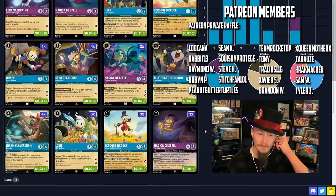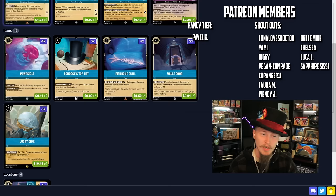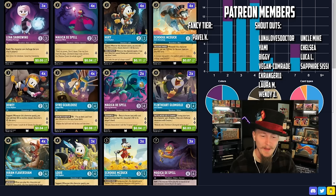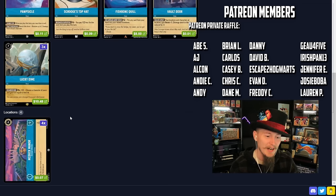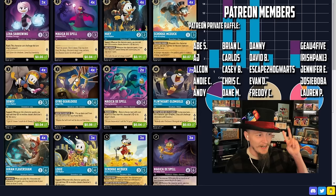I have made some changes of course. We are playing Flaversham — four copies. We're also playing Popsicle and Fishbone Quill. Those are the three non-DuckTales characters. A little ramp never hurts; card draw is huge, so Hiram and the Popsicle are here for that. Everything else is DuckTales: Lena, Saberwing, Magical Dispel, Huey, Scrooge McDuck, Dewey, Gyro Gearloose, Magical Dispel (a different one), Flintheart Glomgold, Louie, Scrooge McDuck the big one, Magic of Dispel the big one, Scrooge's Top Hat, Vault Door, Lucky Dime, and of course McDuck Manor. All in these two colors.